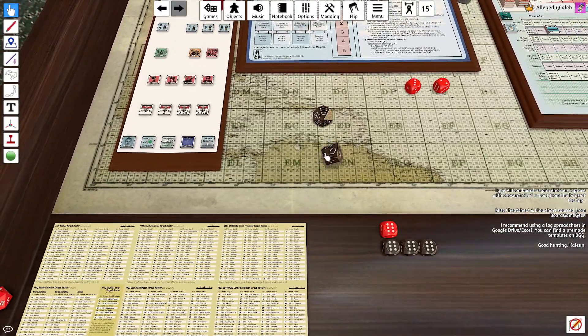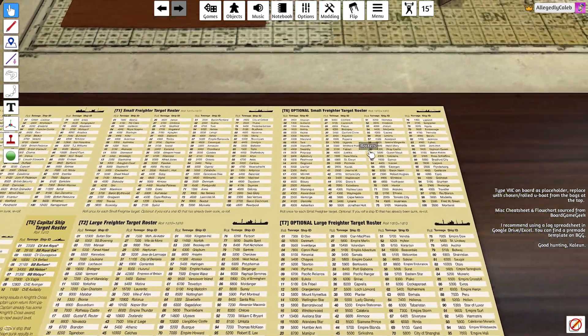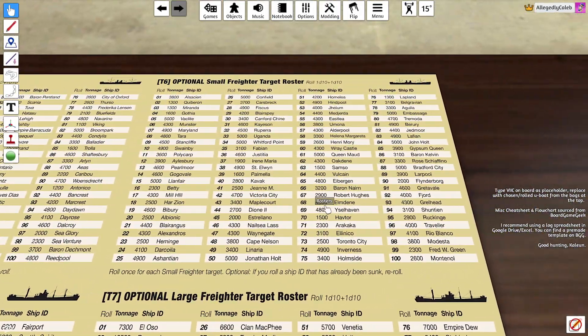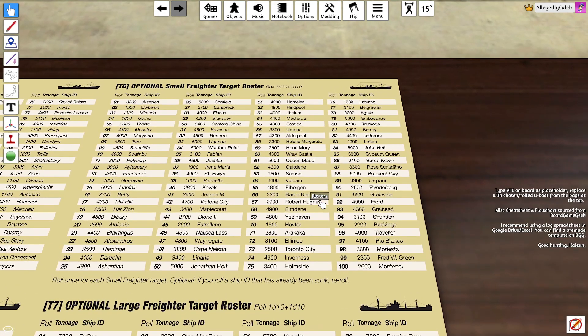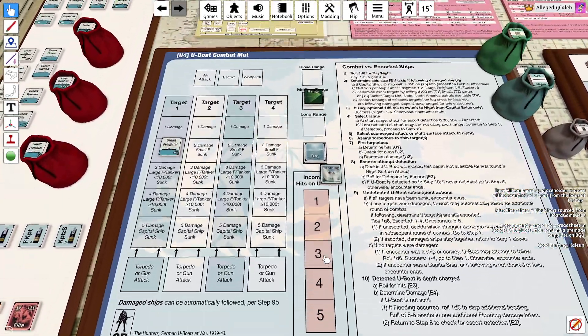We'll pull a small freighter out of the bag and need to decide which one it's going to be. We rolled the first chart still, so we'll be on chart B here. Rolled a 72 - that's the 3,100 ton Ellinico. I'll jot that down - the 3,100 ton small freighter, E-L-L-I-N-I-C-O. We've still got plenty of torpedoes so we might as well try to sink it.